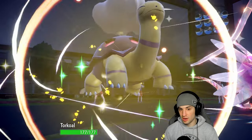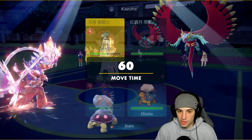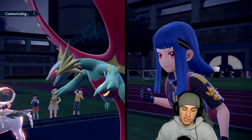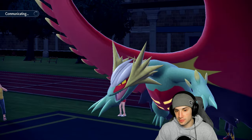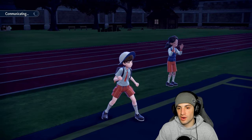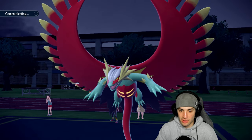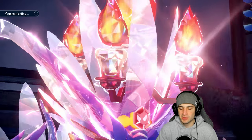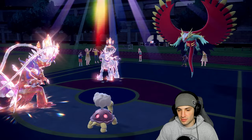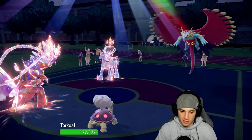Torkoal is out and ready to do some big time damage. We're going Collision Course into that slot to look for a KO while Eruption should still do decent damage. Calyrex in the Tailwind is something new — that thing is outspeeding both my Pokemon and going crazy in Tailwind, it's built faster. I think it's just designed to throw you off. We see a Leer into Torkoal.